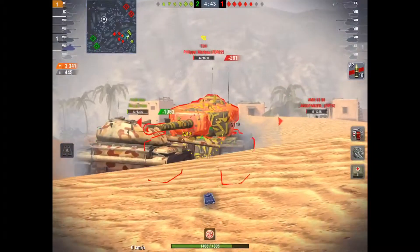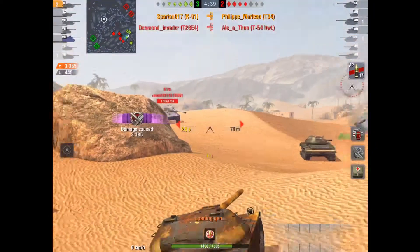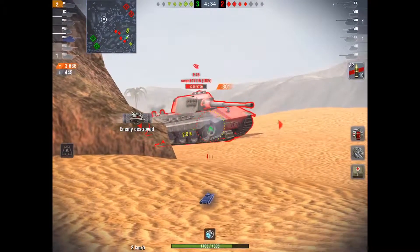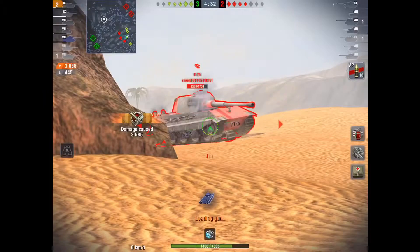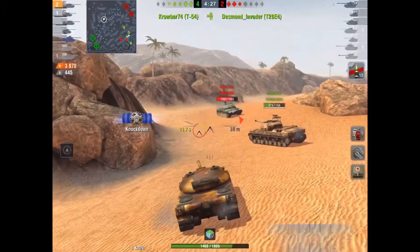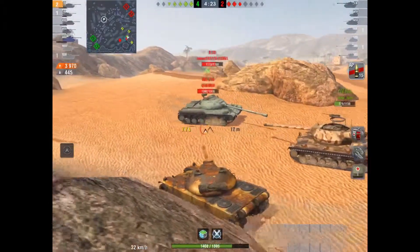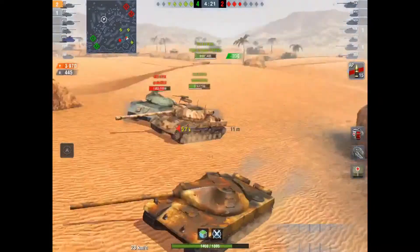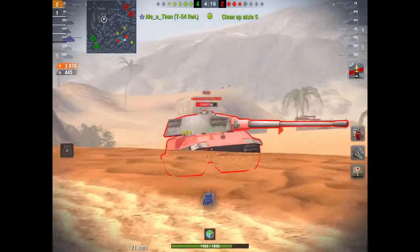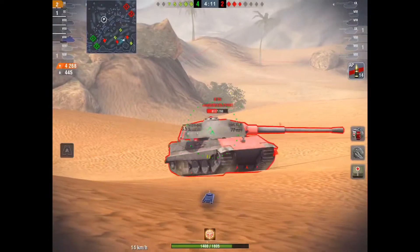The lightweight decides to have a sudden rush of shit to the brain and rushes this T34 and dies. I put two more shots into this stock E75 — I want to keep him tracked to see if anyone will get him, but no one does. There's a WZ110 and the T28 prototype, which doesn't know how to aim. I ignore the 110, thinking the prototype should be able to get him and should have help from my teammates.